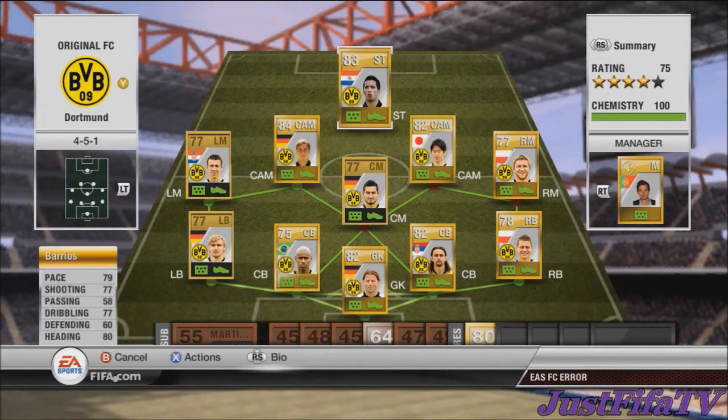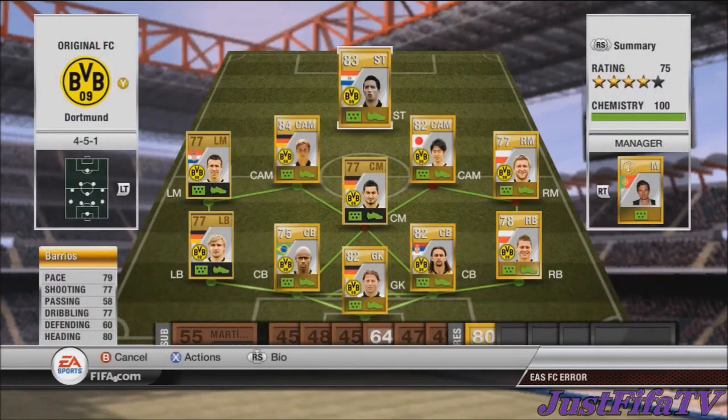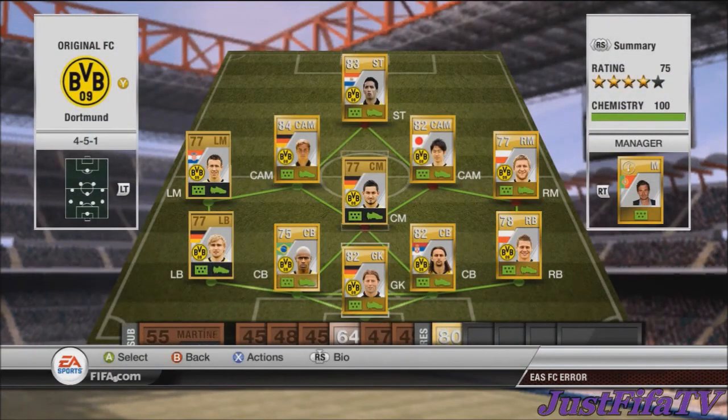Up front we have Barrios — 79 pace, 77 shooting, 77 dribbling, and 80 heading. This guy is an absolute tank. Played four, scored six — pretty decent — and all for just 900 coins.